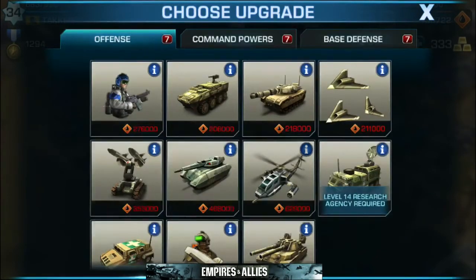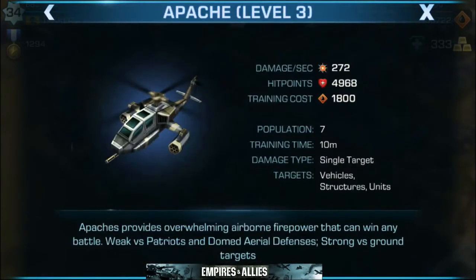Up next we got the helicopters — Apaches. Apaches provide overwhelming airborne firepower that can win any battle. Weak versus patriots and domed aerial defenses, strong versus ground targets. So with helicopters you're going to want to send them out to clear out the ground units, but watch out for any sort of air defense because they are vulnerable.